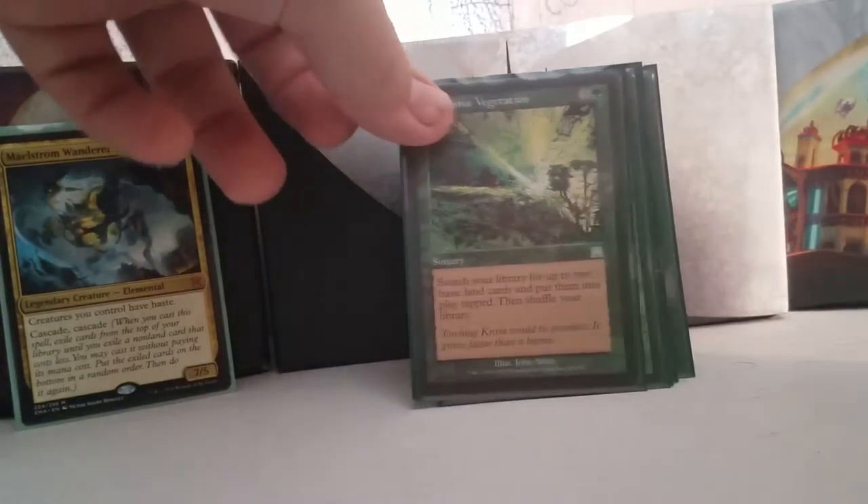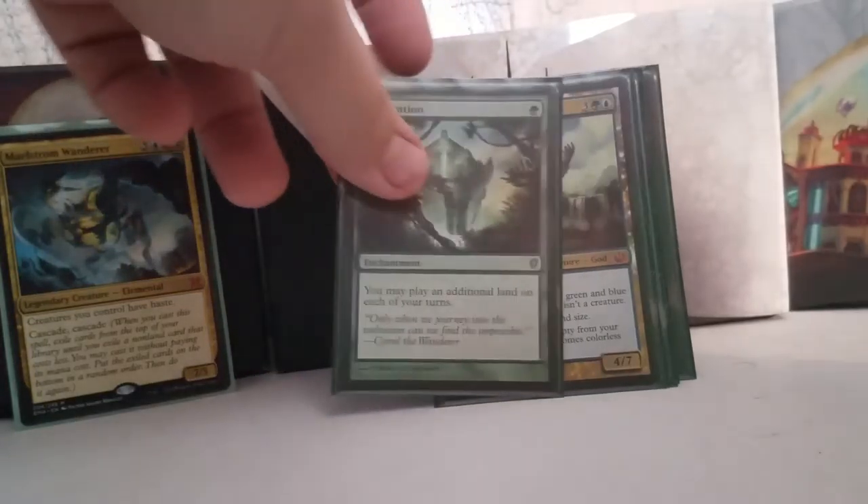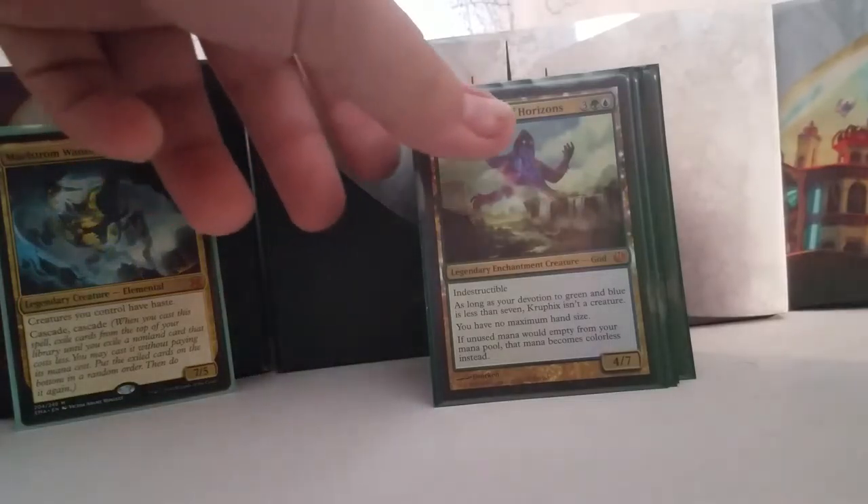We've got Explosive Vegetation — really standard. And Exploration, which is pretty good for the first couple of turns but a little dead when you get into the later game, depending on how many cards you've drawn. I also threw Kruphix into this section because Kruphix is pretty good at ramping you from turn to turn — he can store stupid amounts of mana and turn it colorless as phases change. Otherwise he's a nice indestructible 4/7, so you're not going to take a whole lot of trample damage over him on average.